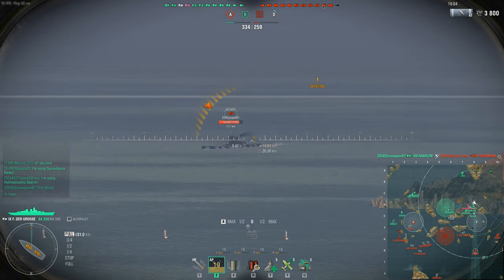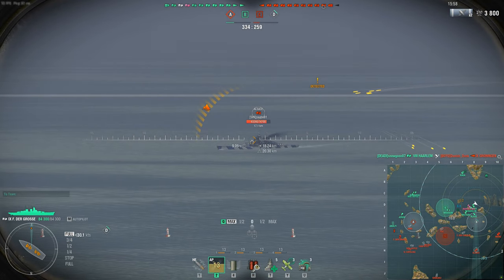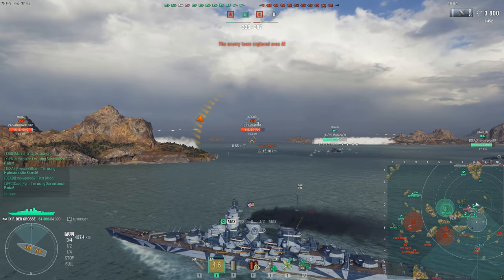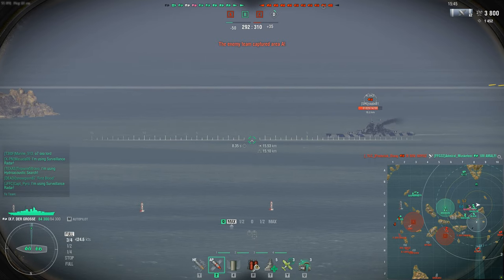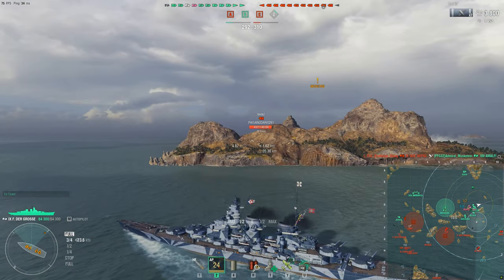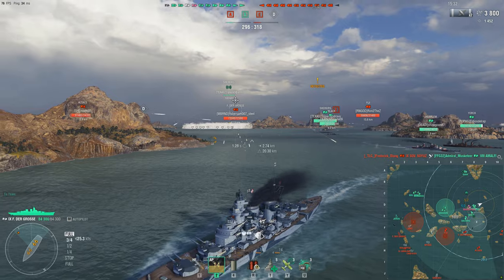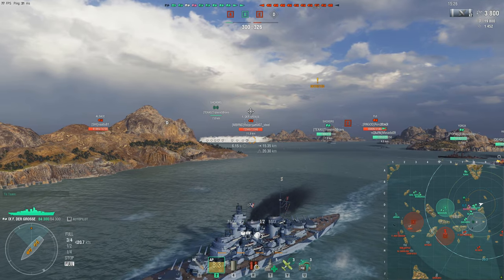The FDG has 84,300 hit points — on the heavier side for tier 9. For guns you have two choices: 406mm guns with a 26-second reload doing 12,700 AP damage and 4,800 HE damage per shell, or 420mm guns with a 29-second reload doing 13,500 AP and 5,000 HE per shell.